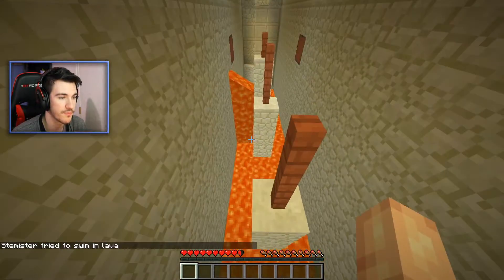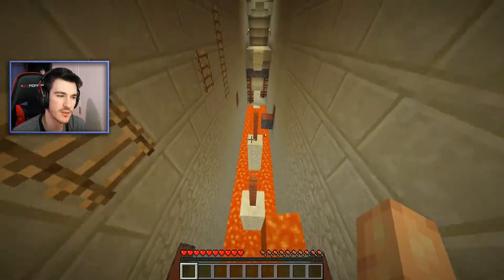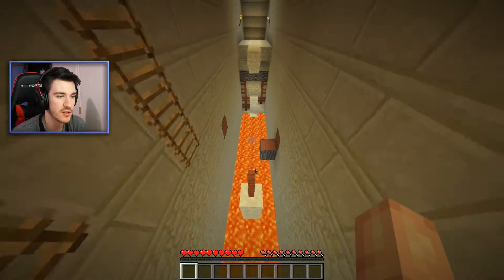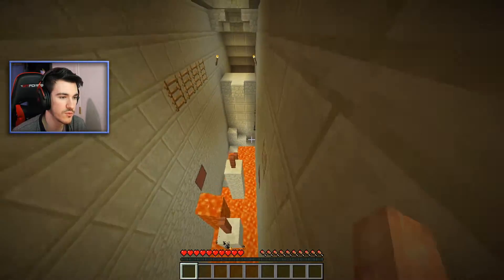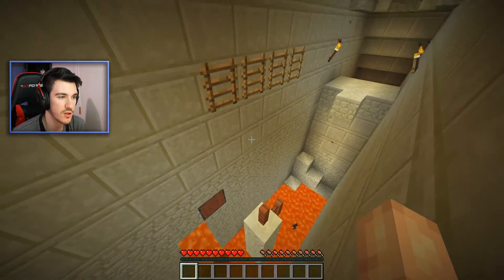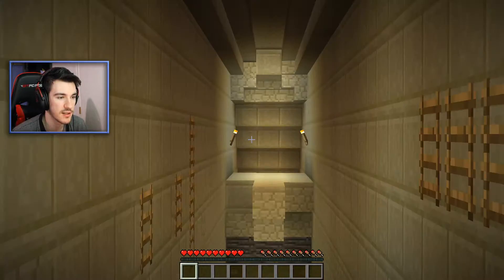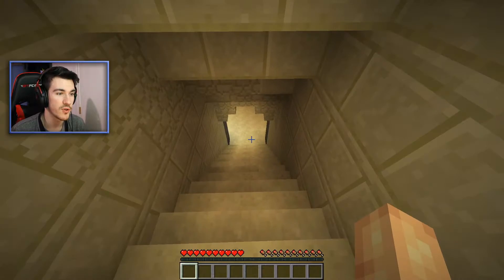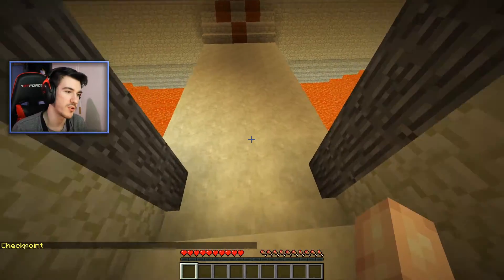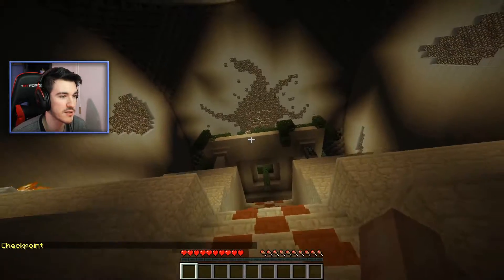I think it was added in 1.16 actually — maybe the new 1.16 snapshot. When you do a spawn point, you can add rotation now, which is super good. Because remember when I spawned looking the wrong way? With the rotation spawn point it's gonna be so good — just always spawning looking the right way. Checkpoint!